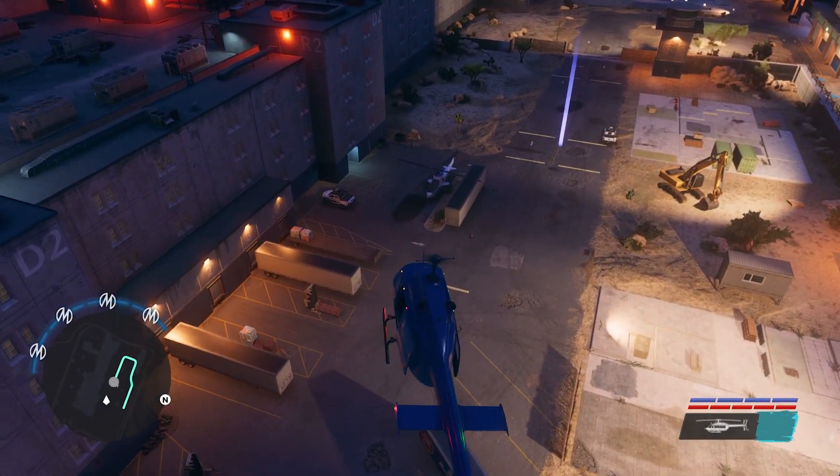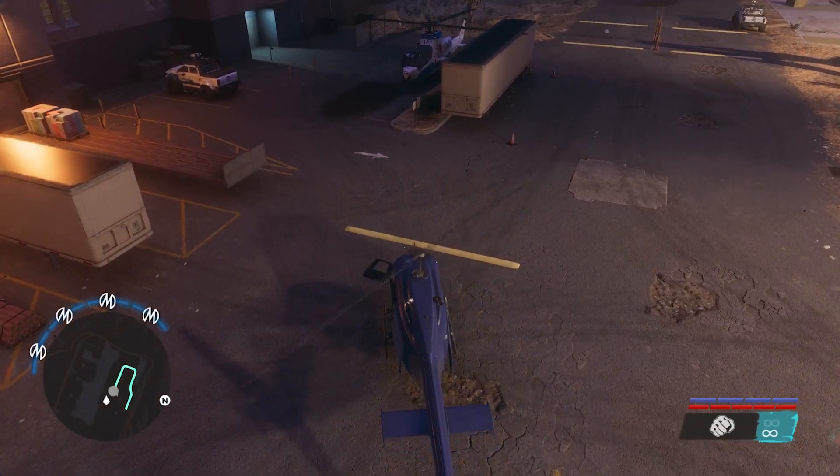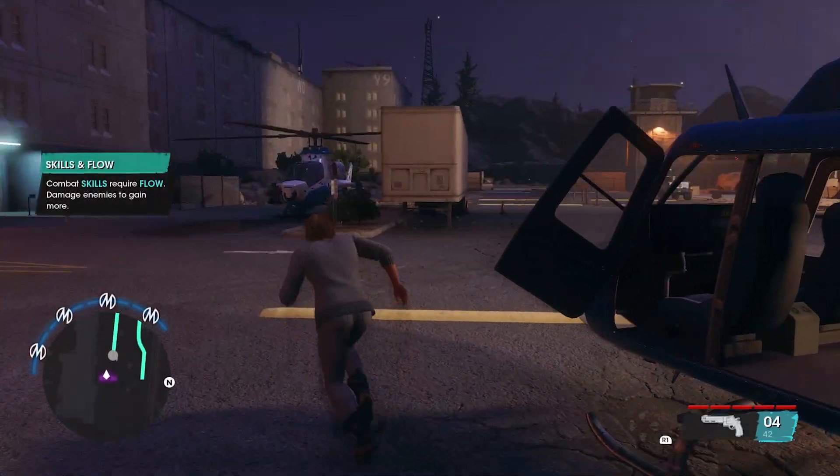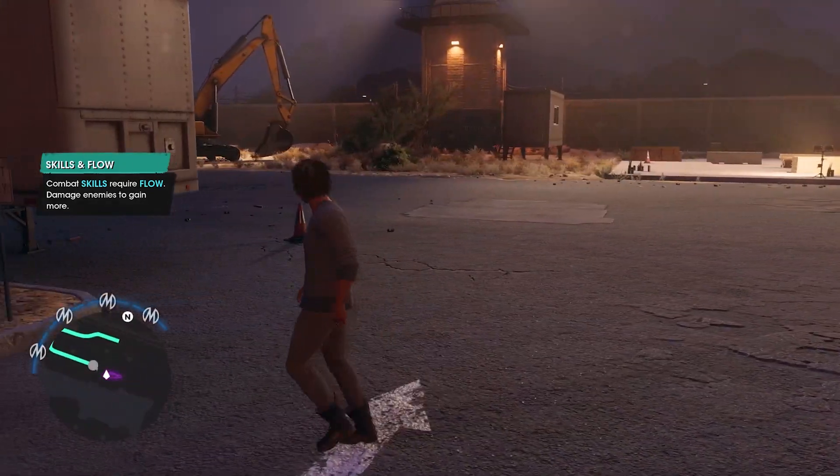Once it's spawned, just fly over there, jump out of your helicopter and jump in the attack helicopter. If you do own the helipad or if it's unlocked, you can just park it over there and it will be your attack helicopter to keep forever and you can customize it.